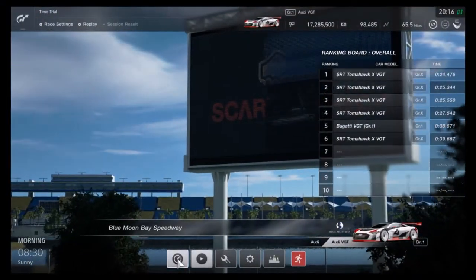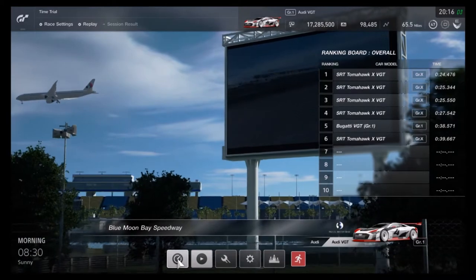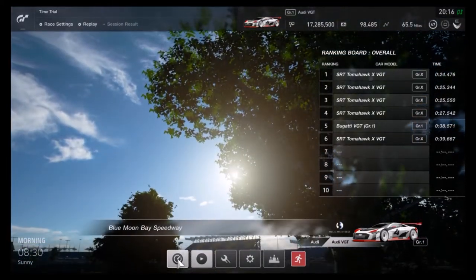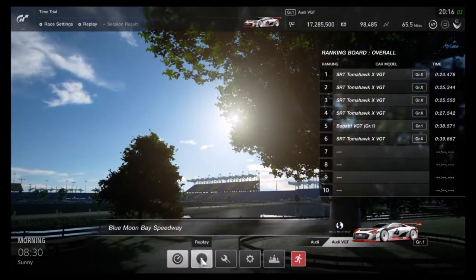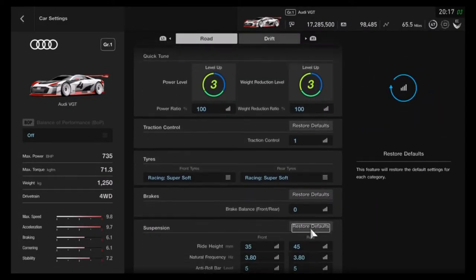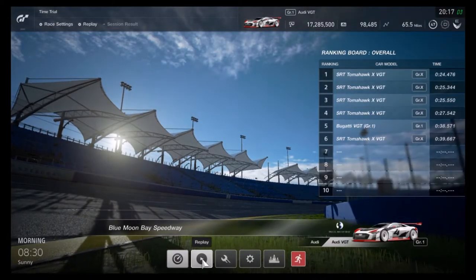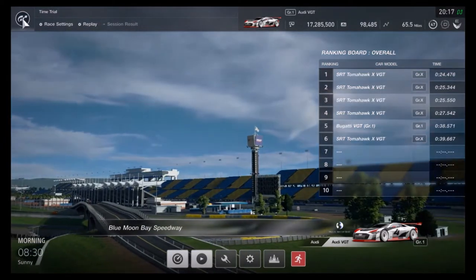In the Audi I accidentally ruined that clip so I'm going to do it again. I've changed cars to the Audi VGT - I got 38.5 which you just saw in the last clip. Car settings are reset to default as you all saw before, and I'll see you in the fastest clip for this.